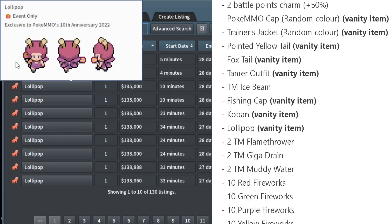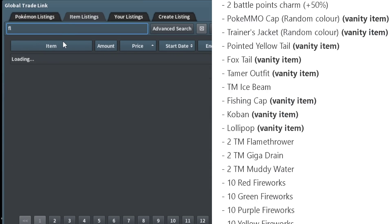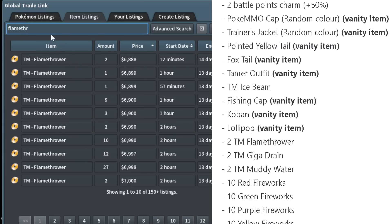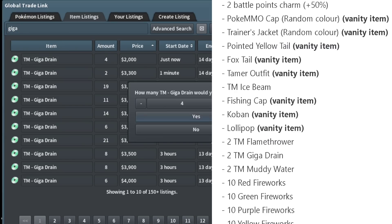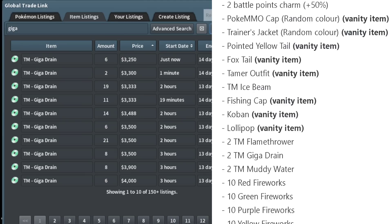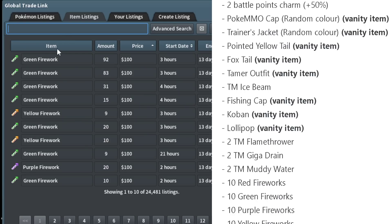The Lollipop is a really cool vanity. It's funny how it has a little wave or wiggle to it — it makes the stick feel flexible on the left-hand animation. Can't go wrong with the Lollipop. Flamethrower TM is obviously a very powerful, very common TM. Giga Drain is fantastic — I'm going to pick some of those up. Pokémon like Volcarona need Giga Drain TMs; I don't think they learn it naturally.